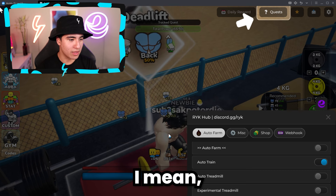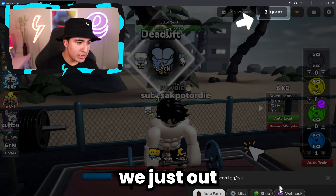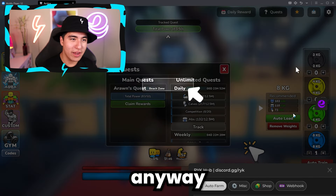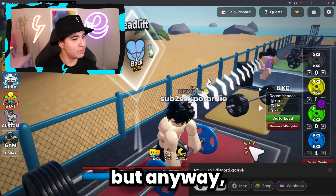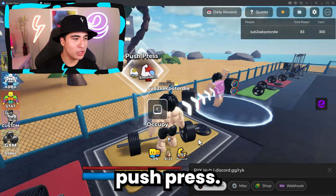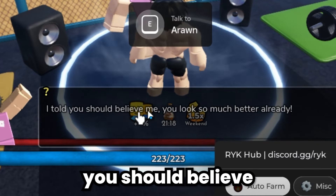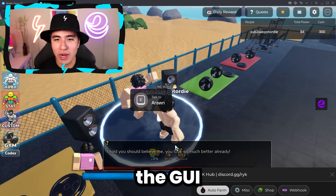Look at this — we got the six pack already and we're like five seconds in. We ran out of energy but look how muscular we are. We finished a quest, claimed the reward, and that's enough back training. We're pretty strong now. Let's move on to a push press — we're already good with that. Let's talk to Aaron: 'You look so much better already.' And I do — it's all the GY's doing.